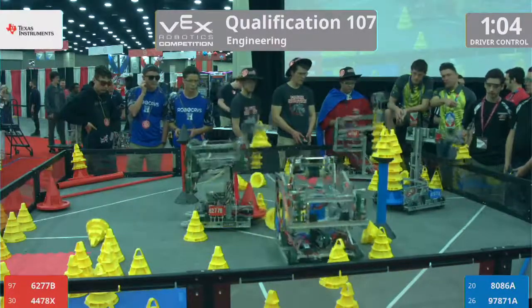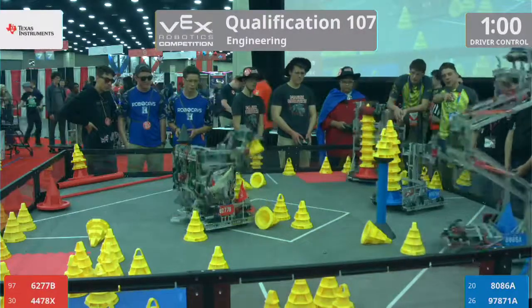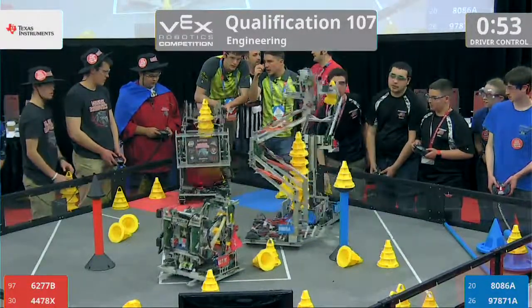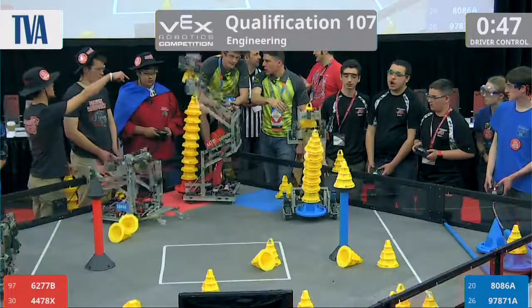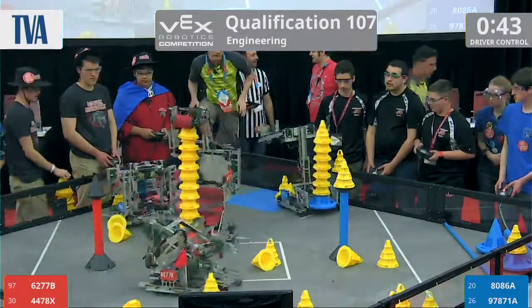Nitro from the Roverines is at the driver loading station — they've got that big long arm getting their stacks made. Looks like they've got about seven cones on that stack. We've got another mobile goal scored by the Roverines — that's three mobile goals on the blue side, two on the red side. About 45 seconds left in this match.